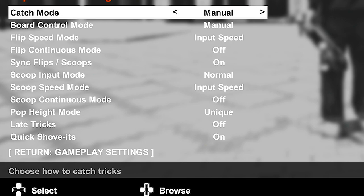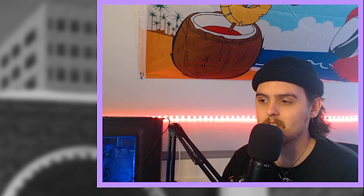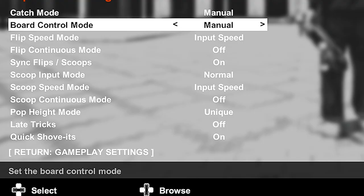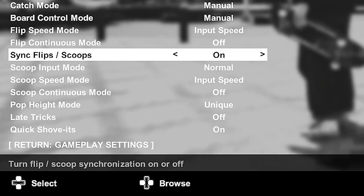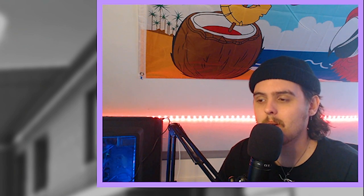On to flip trick settings. Catch mode is, of course, manual — I like the extra challenge of having to catch your board after every trick and the rewarding feeling when you land something hard. Board control mode is on manual, which gives you more control over how you flip and scoop your board — I'd definitely recommend manual at all times. Flip speed mode is input speed, which makes the most sense to me. Flip continuous mode is off because with manual catch on, the board will continue to flip anyway if you don't catch it. Sync flips and scoops is on because tray flips and other shove-and-flip tricks look a bit funny with it off — they do almost like an extra shove-it and look unnatural. I keep sync flips and scoops on because it looks so much better.